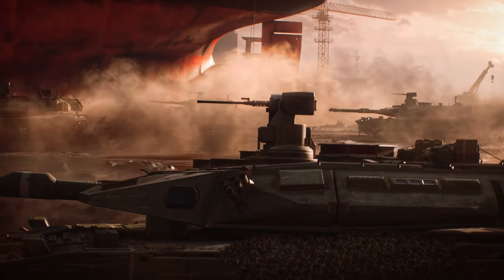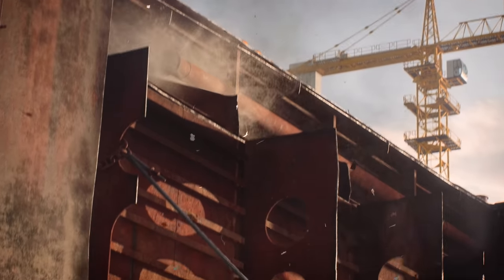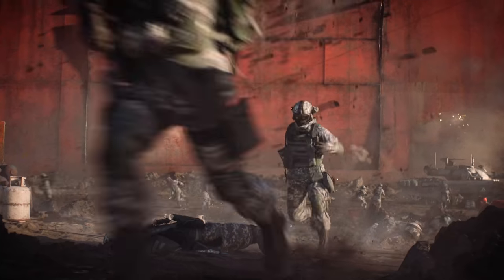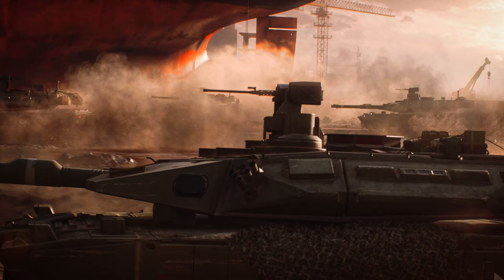Then we get to see some vehicle action. These tanks are rolling across the shipbreaker yard on the Discarded map. They look to be evolutions of the Abrams tank — they have a similar profile. DICE will likely spin these into slightly more futuristic variations equipped with more advanced weaponry for the time, but the clip does show some good tank-versus-tank battles, which I think we've all been missing from the last couple of games.